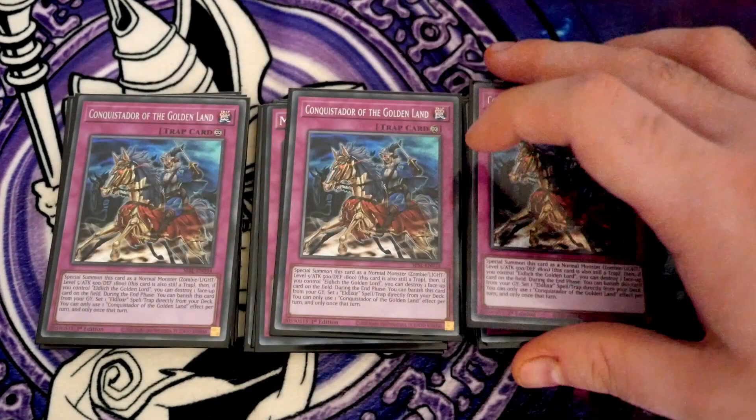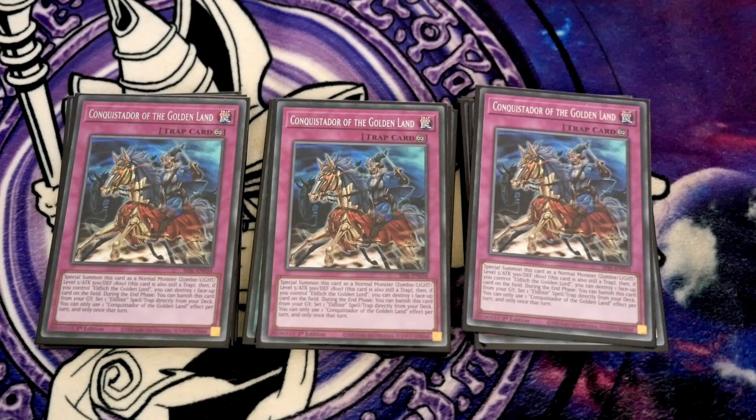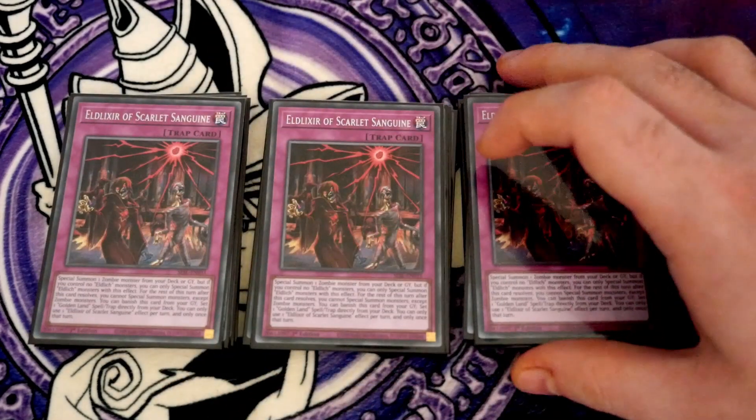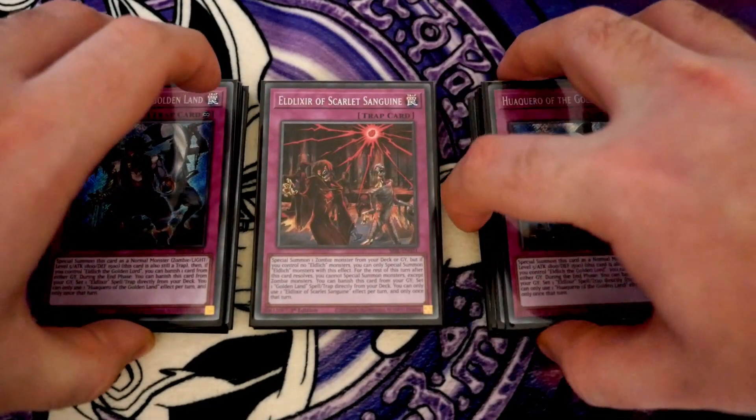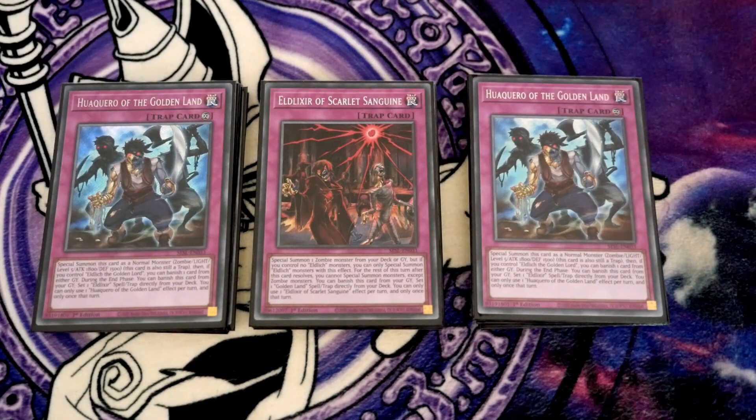For the Eldritch spells and traps, you've got triple Conquistador — this is obviously the pop one — with triple Eldritcher to search or special summon your Golden Lord. This is the biggest choking point of the Golden Lord deck, in my opinion, for the pure fact that people now know it's that big weakness, so they hold their Ash Blossoms back and wait to negate Eldritcher, and then your Conquistador doesn't really do anything. And then of course you've got two Hakuero. Right now it's not as massively important, but you'll search it over Conquistador if you know what you're playing. If you're up against Dragon Link, you'll probably go for the Hakuero, which can banish and deal with the graveyard rather than go for Conquistador.